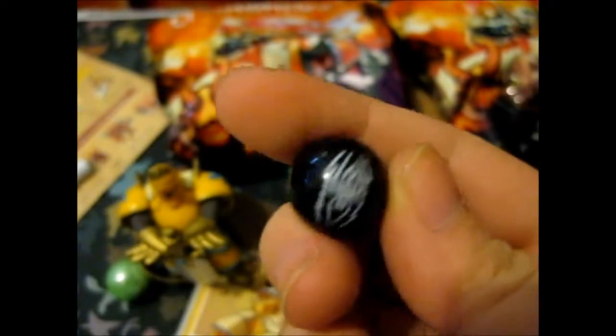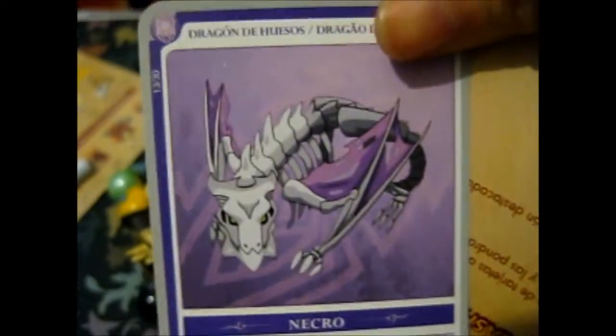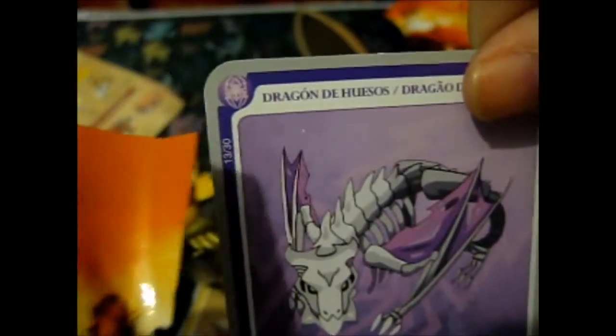These are very nicely painted and sculpted, and they do stand on their own — as long as I don't knock them over like dominoes. We have a black one for the necro class. Here we have the double again for the necro, as you can see there is the symbol up there.